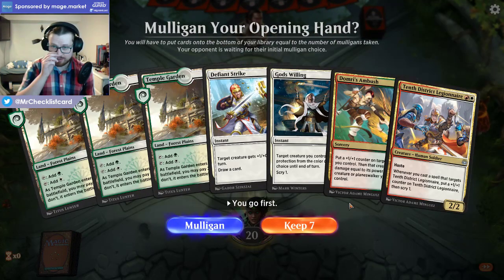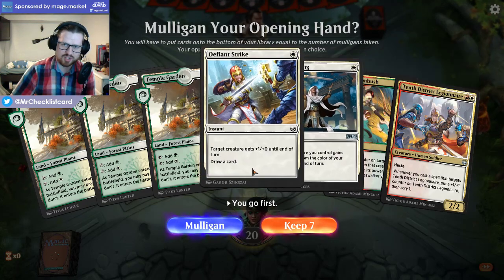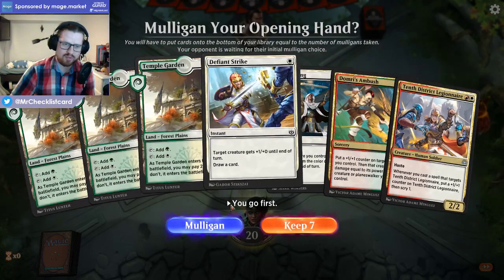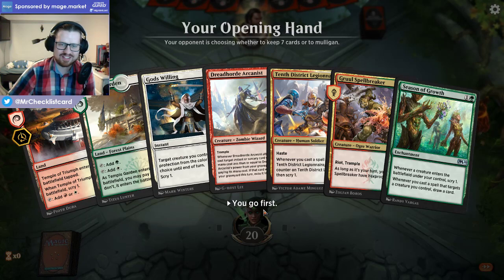This hand doesn't have red mana, so I think we just ship it for that reason. And to all the haters saying 'oh, this is what you get for playing three colors' — if this was the red-white version, what we would have is just Shock, God's Willing, Defiant Strike, 10th District, and three Plains. The difference is not relevant comparing the two decks, because you still have the same amount of white and red sources. I actually have slightly more, because this deck plays 24 lands, which I think is totally reasonable in the archetype.